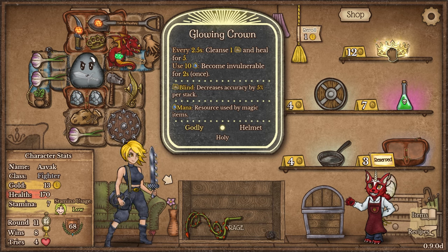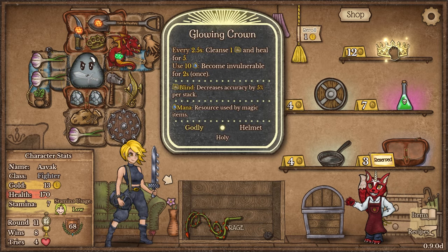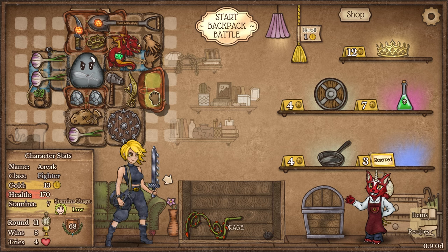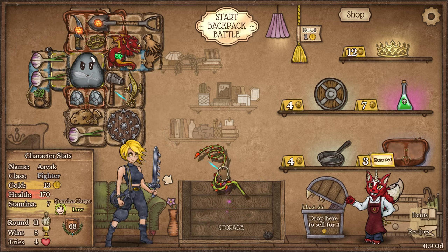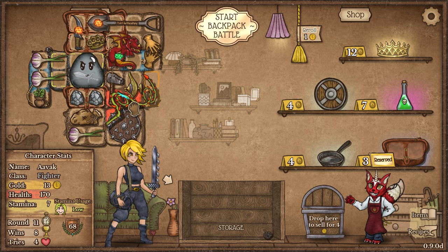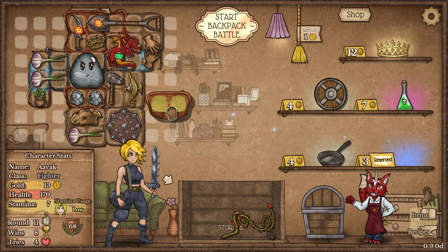There's a glowing crown: every 2.5 seconds cleanse blindness and heal for five. Very nice. If you've got 10 mana specifically, you can become invulnerable for two seconds, but only once — that is really quite nice. That would be better down here as an item to trigger. The fact that it gives healing as well is hopelessly tempting. To get this in position, I could do it, but I would have to drop my shield and the djinn lamp in order to get it converted.